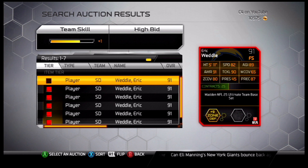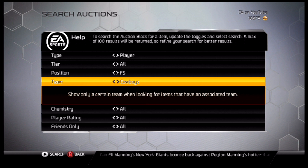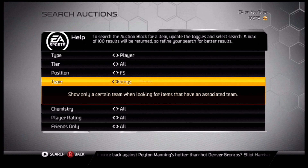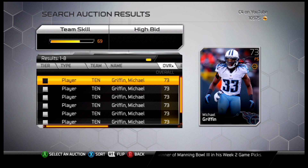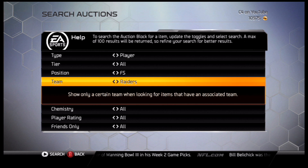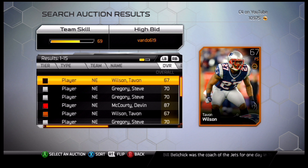The number one free safety is actually a little bit of a surprise — I did not think he would be here. Going all the way to the Tennessee Titans... actually, he must have converted from DB to free safety. After searching around, he's on the Patriots — it's Devin McCourty. I'm pretty sure he's actually a defensive back, but anyway, his stats are off the chain.